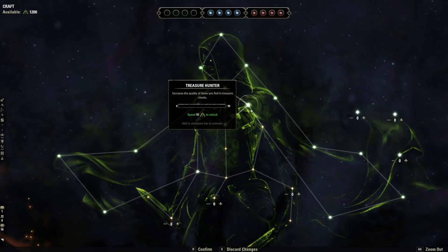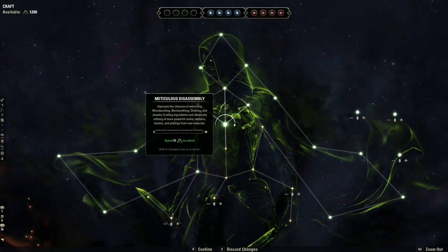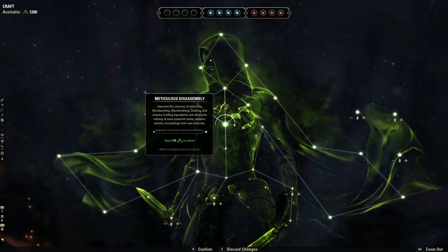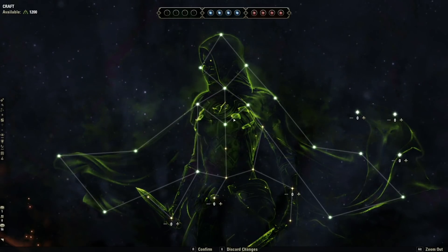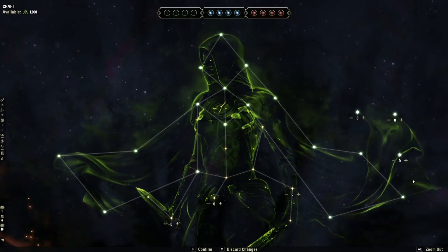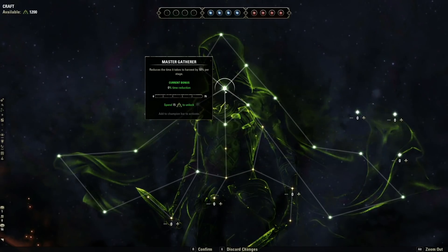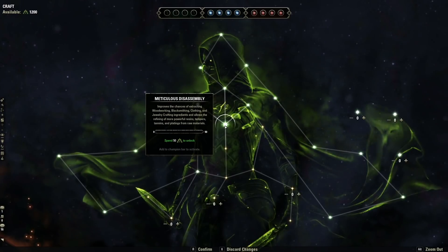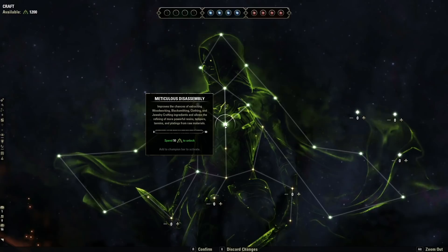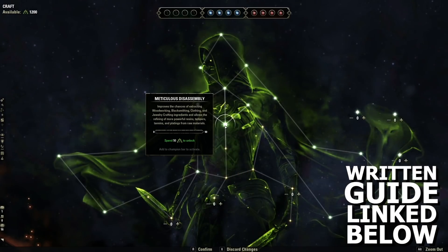Last but not least, the green tree. The green tree is meant to not be min-maxed — there's no additional combat power to be found here, there's no wrong or right choice. Basically you're going to want to invest in the things that apply to what you're doing: the left side is thieving, the right side is fishing, there's potion and food efficiency, and in the chest area you have nodes, treasure chests, and gear-related things like disassembly. Pick the things that seem most useful for you, but don't forget to slot them if they're slottables. If you want to know which ones I usually grab, I'll put that in the written guide linked in the description.